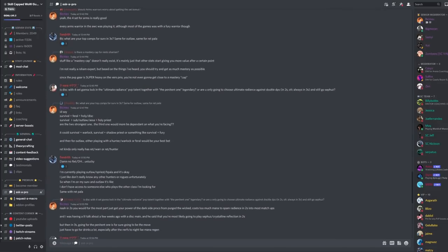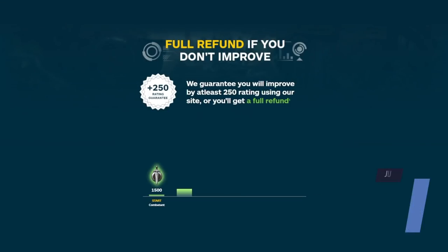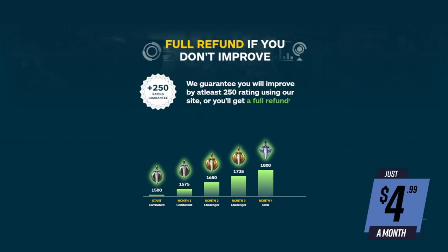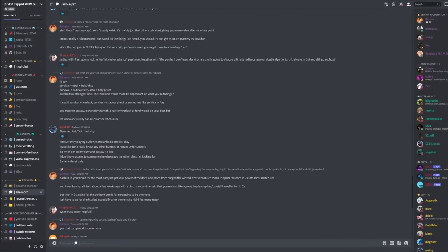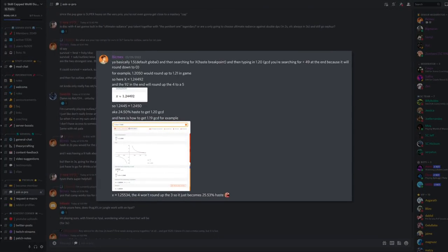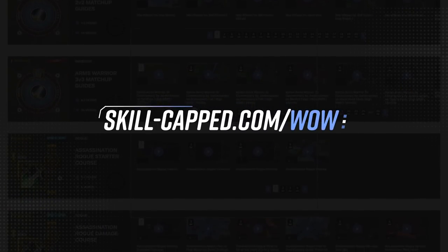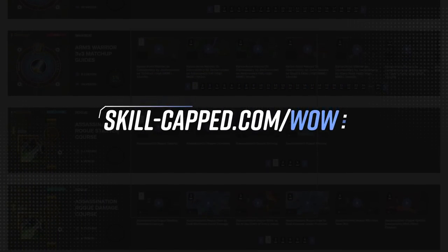Hey guys! Before we get into the video, I wanted to let you know about the Ask a Pro section of our Discord. You might have heard us tell you about the rating guarantee that comes with a Skill-Capped sub, but for $4.99, you also get access to on-demand help from trusted rank 1 players in our Discord server. If you want to learn more about Skill-Capped, be sure to stick around for more information at the end of this video.